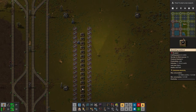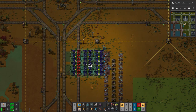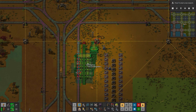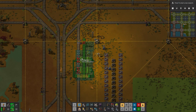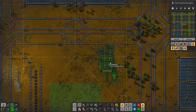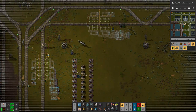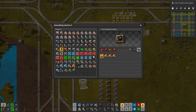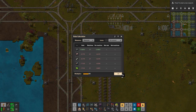So what if we do this — we need to move it over with three different items in. On the loading side we'll have one, two, and three items in — that can be the three we need: steel, green circuits, and batteries. Then what we need to make is electric engine units. Times 21 will require about six per second to make this run.